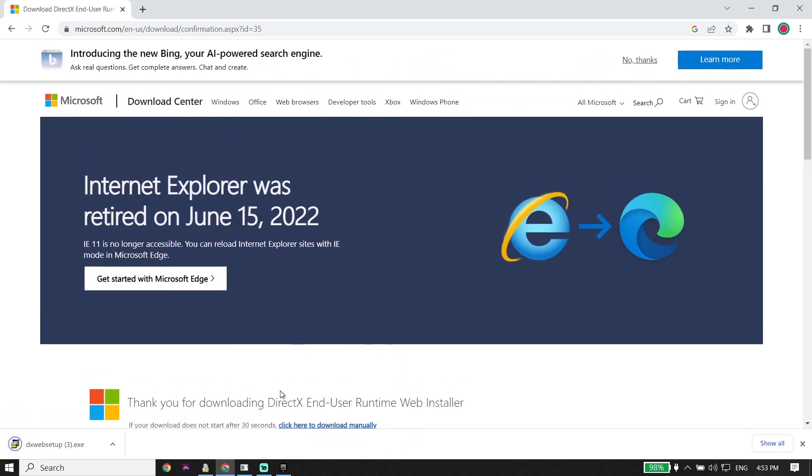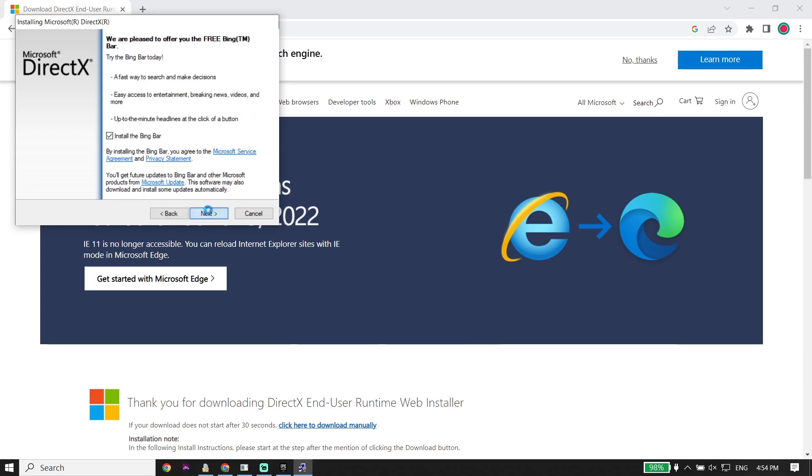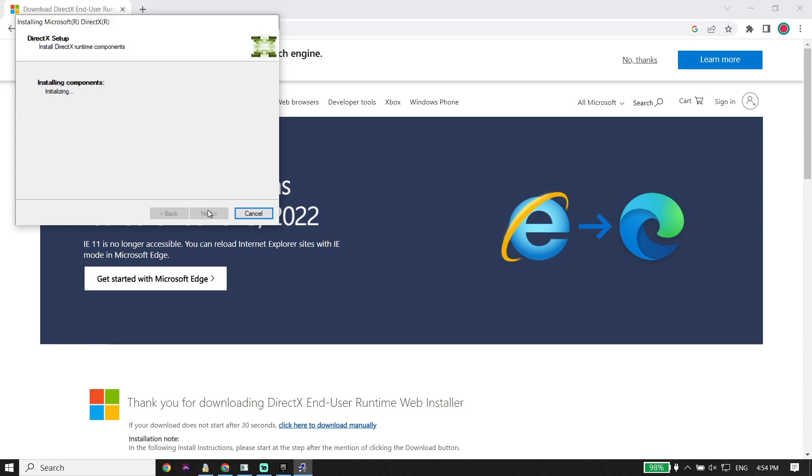Wait a few seconds for the file to download, then double-click on it. Install DirectX by accepting the agreement, clicking 'Next,' and clicking 'Next' again. That's the last solution to fix the Fortnite 'D3D11 compatible GPU is required to run the engine' error.